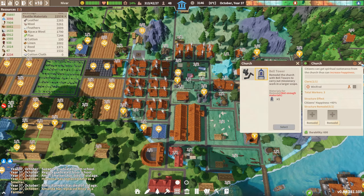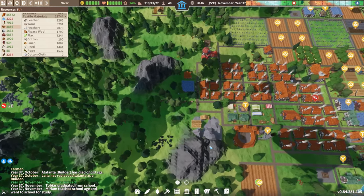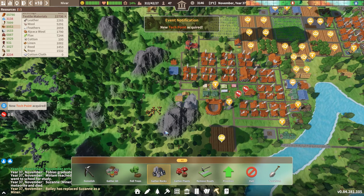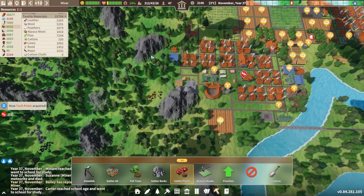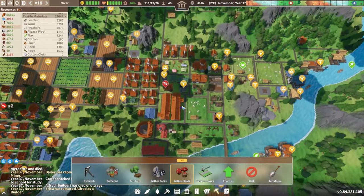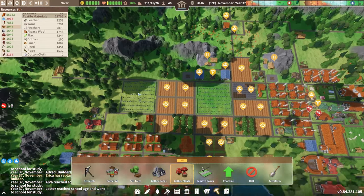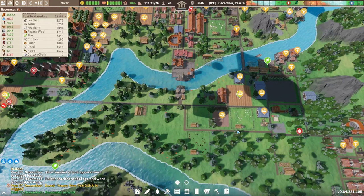We don't have enough materials for church upgrades - let's keep an eye on that. But it's not too bad at the moment. Look at our caravan going! What I could also do is gather rocks from here - they're pretty close to the city. I could gather some plants as well. I have plenty around here - look at how many plants we have here. Not that we even need them right now, but why not give us a boost in food, herbs, and all that.